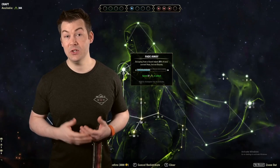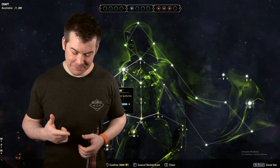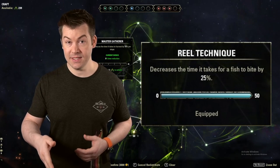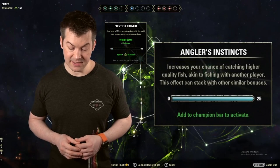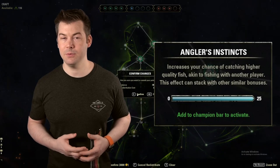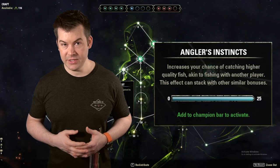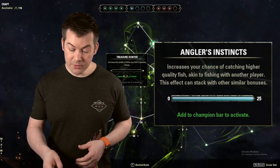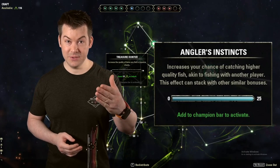After that, there are some other CP that could be useful. Starting with fishing: there are two CP for fishing. One is Reel Technique, which decreases the amount of time it takes to get a bite by 25%, so you can fish a little bit quicker. The other is Angler's Instincts, which increases the quality of fish you can get — it gives you roughly the equivalent bonus of fishing with a friend, and it does stack, so you can still fish with a friend too. Both fishing CP are slottable.